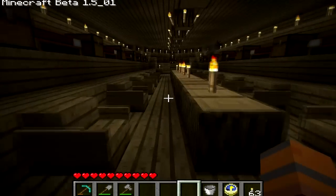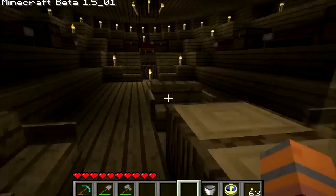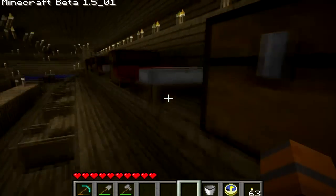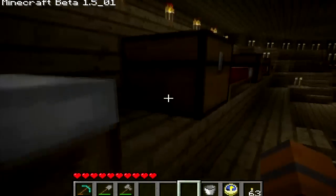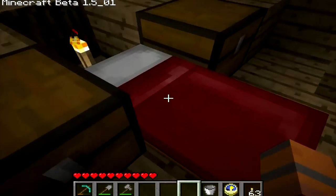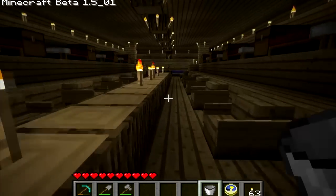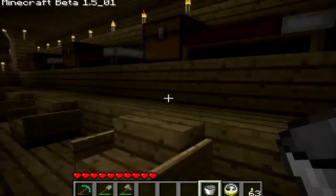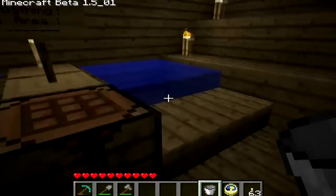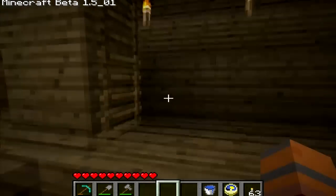We'll head down to the bottom floor. This is the crew quarters area. You have the mess hall — big long table for everyone to chill and eat at. You head up here, you've got the same bed and personal chest setup. At the front, you once again have the first mate bed with the two personal chests. And since boats — you're out at sea for a long time — we have the bathing area at the back here. These are really just disguised infinite water springs, and you'll see why in a second.